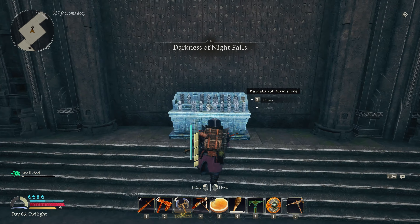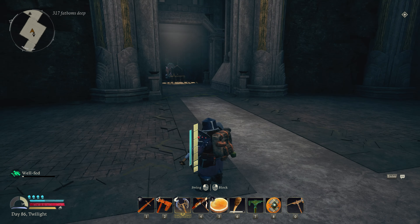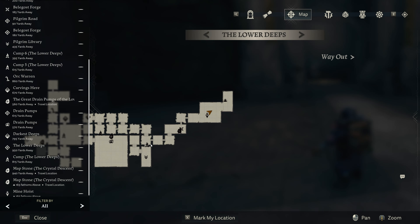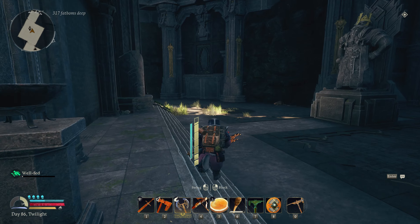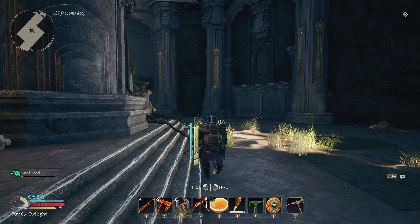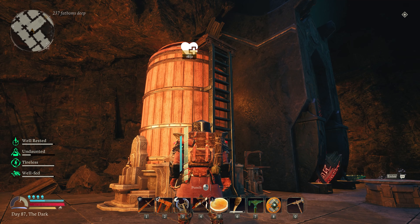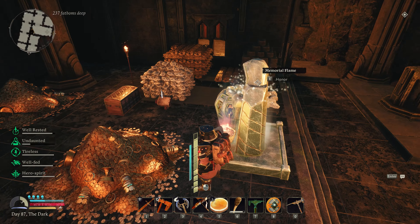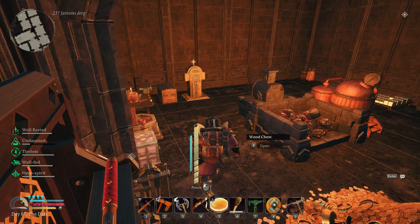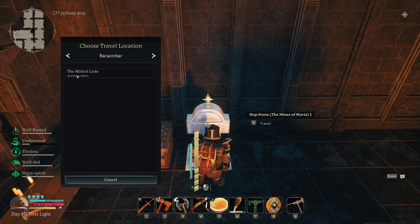Let me check this - I can't remember if I found all of these. We did find the carvings there. And with that, we're going to run back to the Belagost Forge, which is right around the corner, and use the map stone to get out of here. I do have the brew tank going on the healing brew, but that's going to take another 17 minutes. So I'm going to continue to move along.